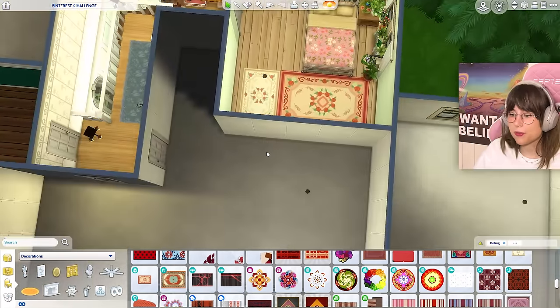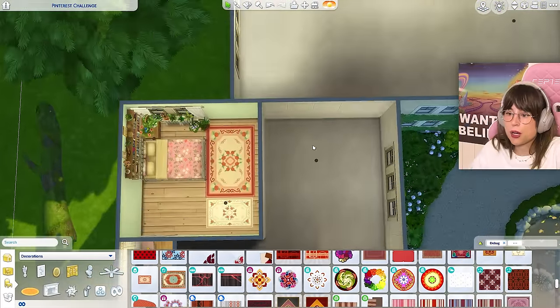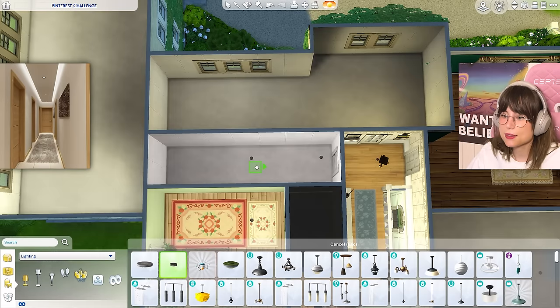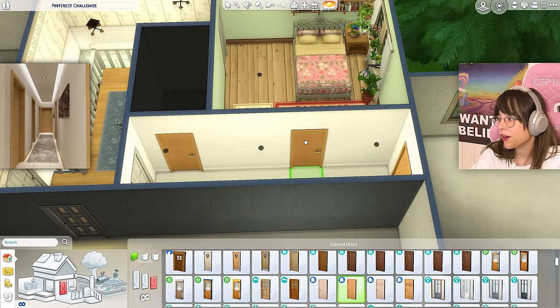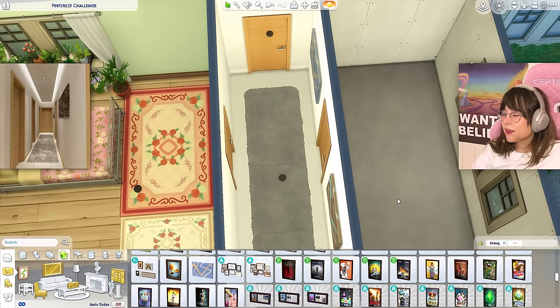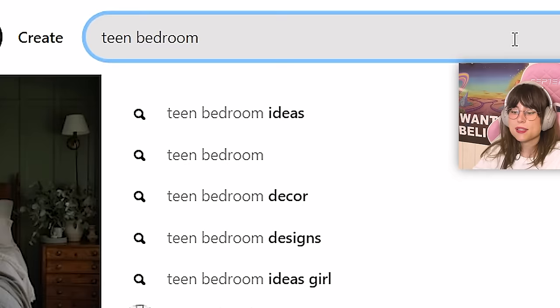We desperately need another hallway upstairs, so Pinterest give me my corridor. It's a very boring and modern hallway — spotlights, light brown modern doors, two doors, some rearranging, and some little pictures on the wall. That was the hallway — amazing, isn't it?